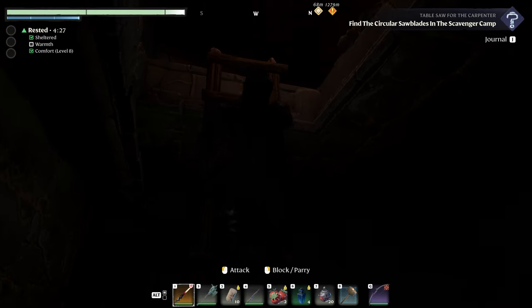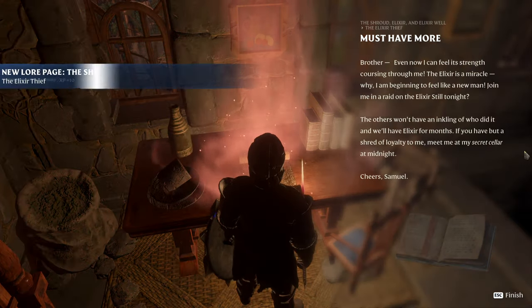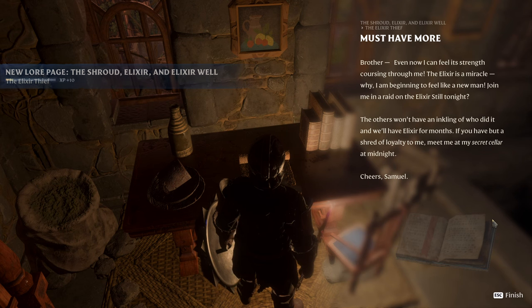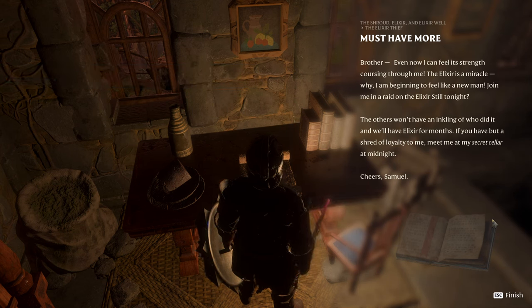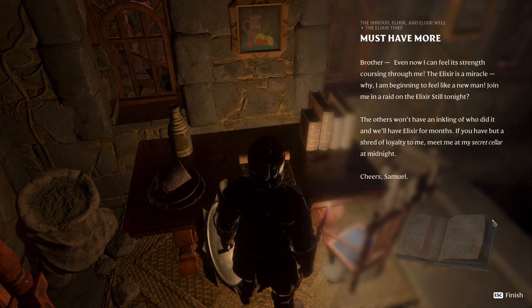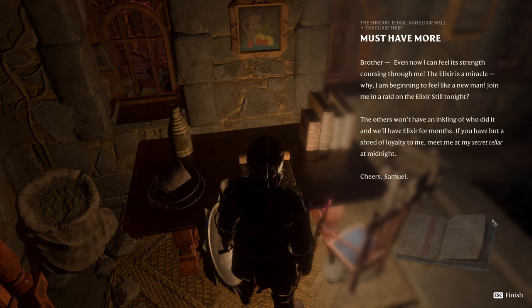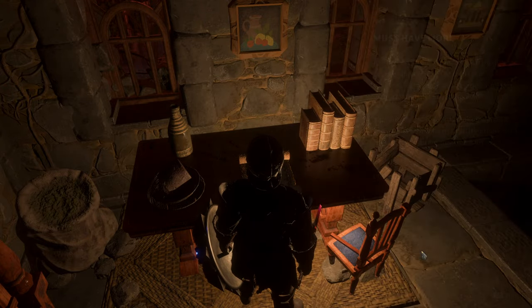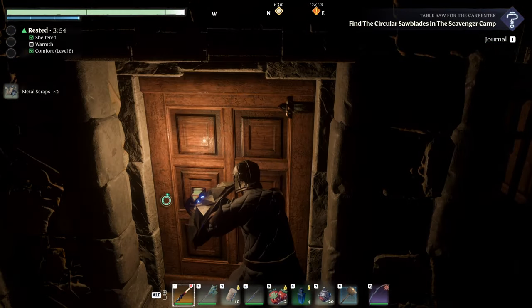Anything up here? More tablets — must have more. 'Brother, even now I can feel its strength coursing through me. The elixir is a miracle. I am beginning to feel like a new man. Join me in a raid on the elixir still tonight. The others won't have an inkling of who did it and we'll have elixir for months. If you have but a shred of loyalty to me, meet me at this secret cellar at midnight. Cheers, Samuel.' The mark of Sameth is by a man named Samuel — now he's a Samuel.